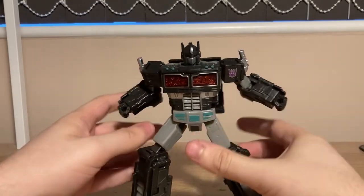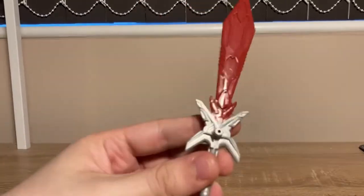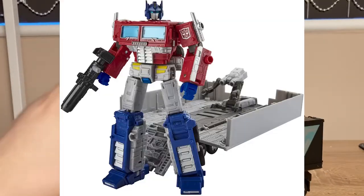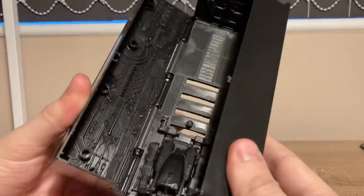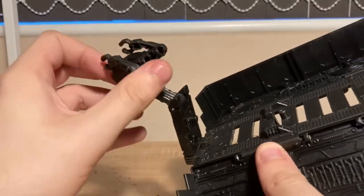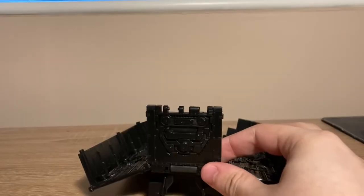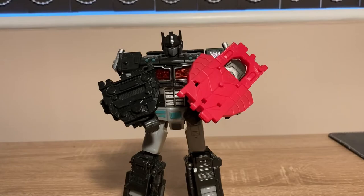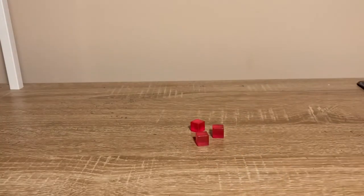Moving on to accessories. You get the same gun from the Siege Prime, a sword, this blast effect, these two arm cannons, and the trailer from Earthrise Prime. It is the exact same trailer. It opens up, it has the anti-aircraft gun, it has this bit at the bottom that helps it stand up. This part can come off the back door and become a shield — two shields. Why?